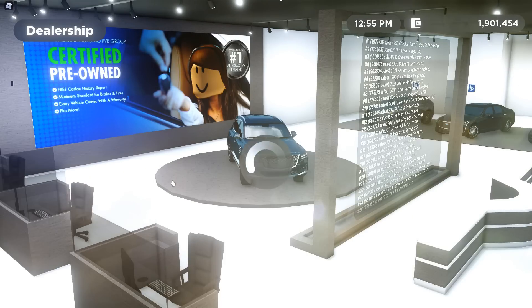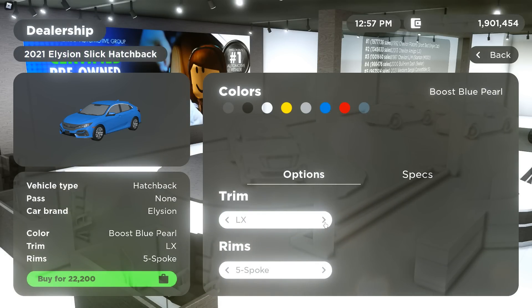Then we have the 2021 Illusion Slick Hatchback — super cool car. We have the LX, EX, Sports 6 Manual, Sport Touring CBT, Sports CBT, Type R Limited Edition, and then just the normal Type R.